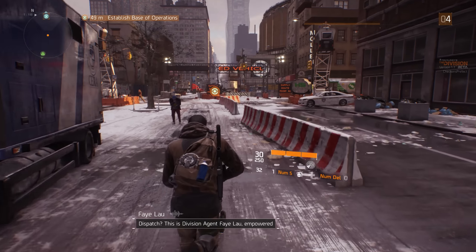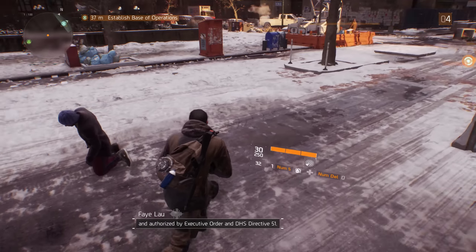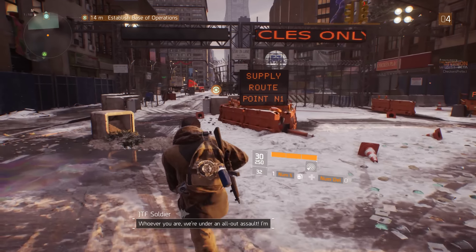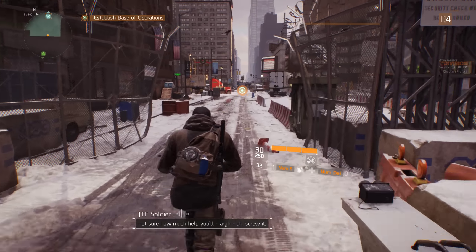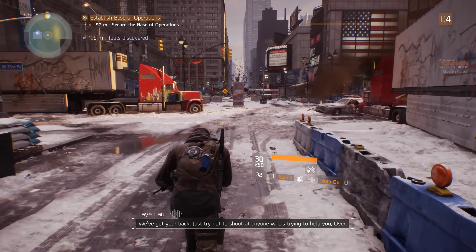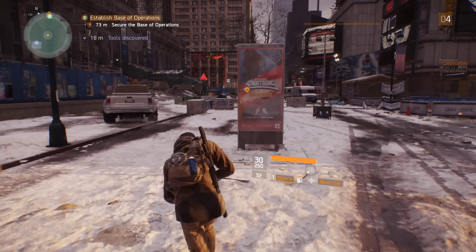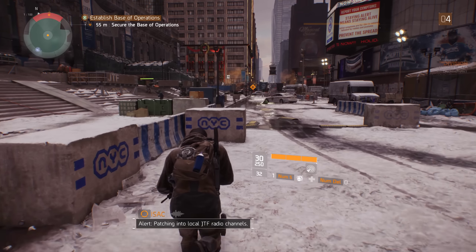Dispatch, this is Division Agent Faye Lau, empowered and authorized by Executive Order and DHS Directive 51. Whoever you are, we're under a whole lot of assault. We'll take anything you can do. How are you on my comms? We've got your back — just try not to shoot at anyone who's trying to help you. So we've got more bad guys coming up here. Little red triangles are popping all over their heads.